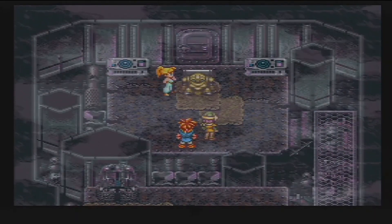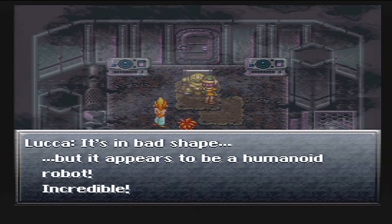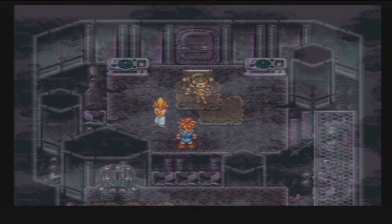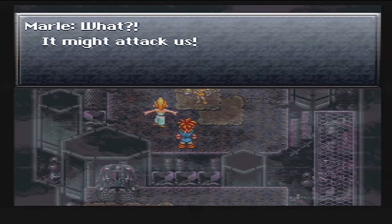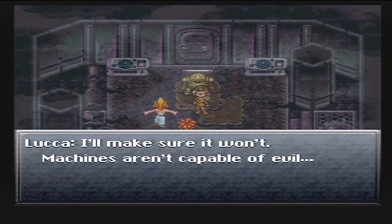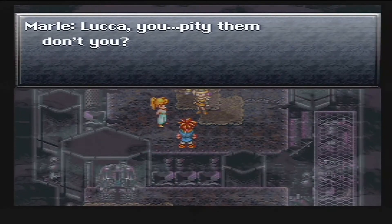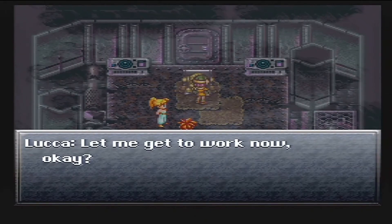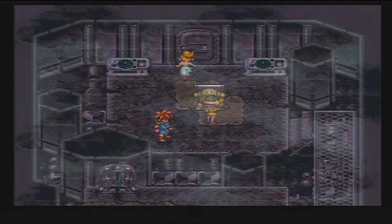And here he is — it's Robo. What's this? It's in bad shape, but it appears to be a humanoid robot. Incredible. I think I can fix it. It might attack us. I'll make sure it won't — machines aren't capable of evil. Humans make them that way. That is true. Humans are responsible for a lot of things. Luca, you pity them, don't you? Let me get to work now, okay? Yeah, leave her alone. Let her do what she has to do — fix up the robot and bring it back to life.